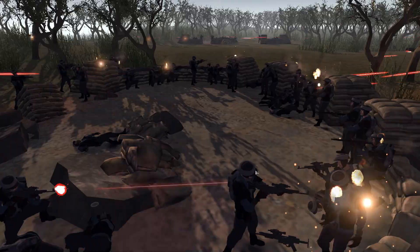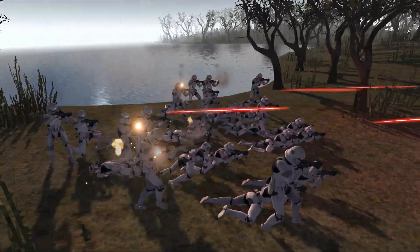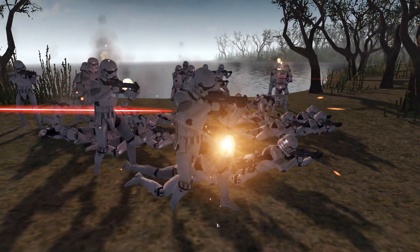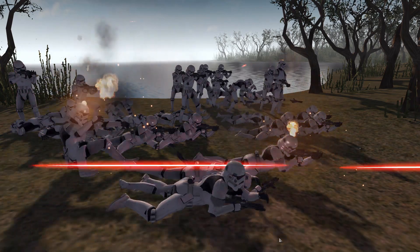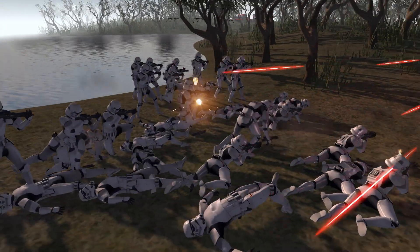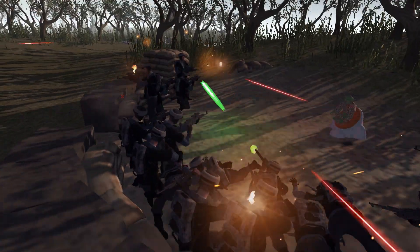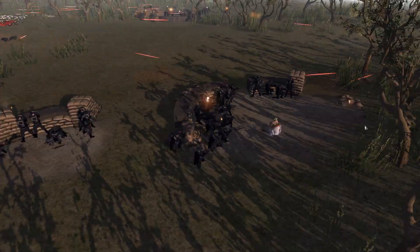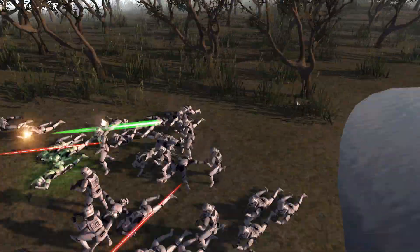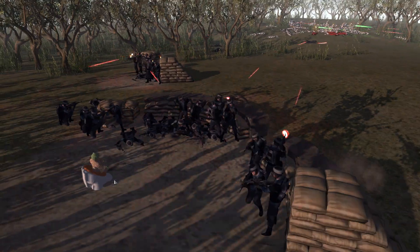Although there are a good number of Rebels going down themselves, so this battle really could go either way right now. The flanking Stormtrooper force over here is actually doing surprisingly well — I expected them to probably die a lot faster, but they are holding their own against the Rebels and actually causing these guys to get distracted from the main Imperial force. So the Rebels are really just splitting their army into two fronts, which is not a very good thing for the Rebels at all.